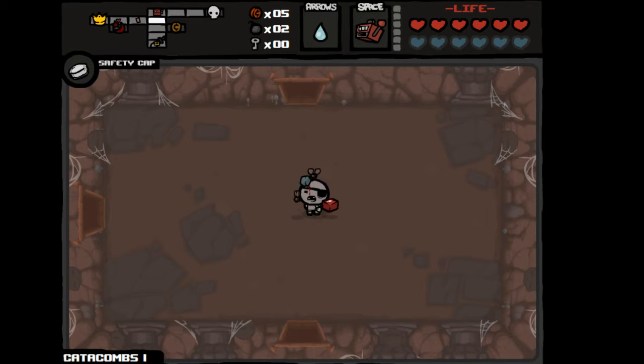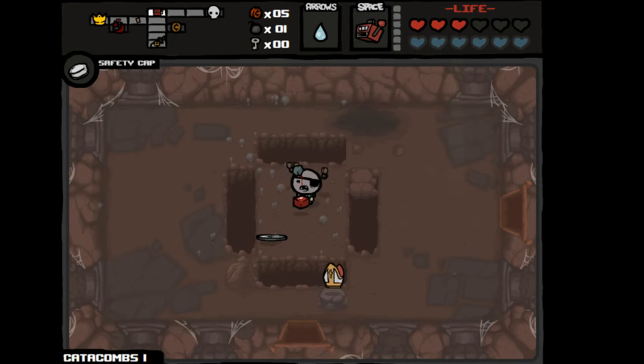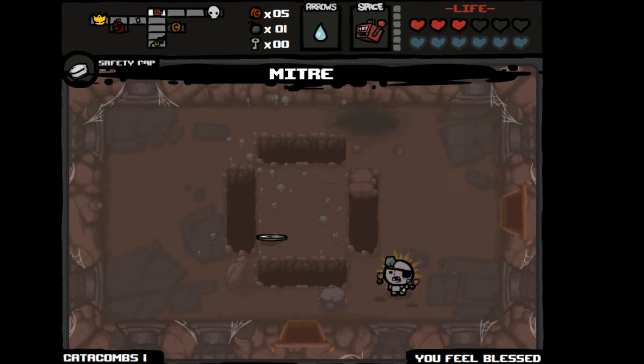Pretty good shape right now. Let's actually see what this little guy has to offer us. Maybe I'll get lucky and get a really good item from him. This is Mitre again. I'm gonna have a lot of soul hearts, I can tell. Not too shabby.